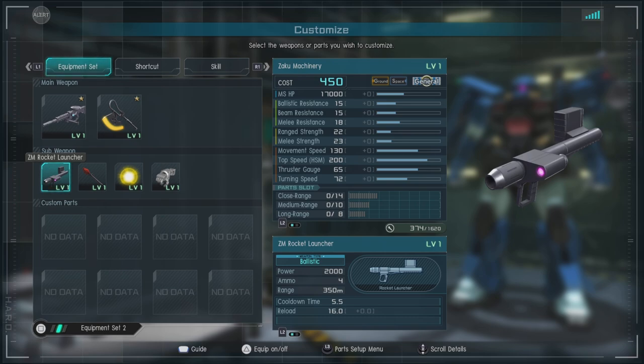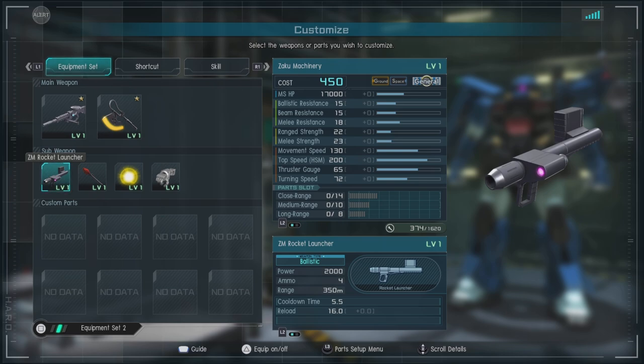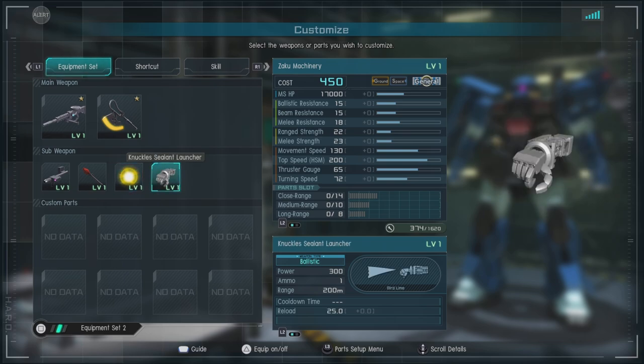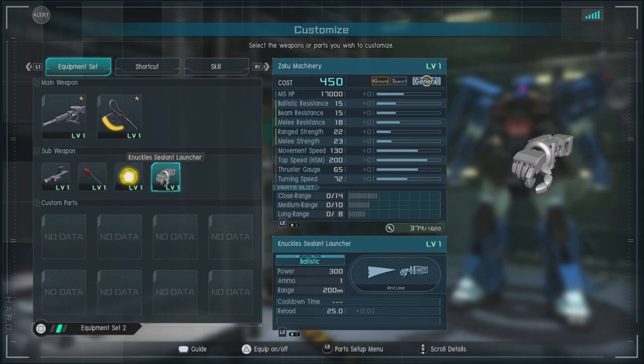That stagger teams up very nicely with the ZM Strom Faust, which is pretty nice to have — it readies up reasonably well, has a decent enough reload time, and does some pretty good damage. Combined with the rocket launcher it can help you be quite annoying with the stuns. Then we have the flash grenade — it's a flash grenade, good luck with that. And then we have the knuckle sealant launcher, which is not bad and can help a little bit with the pestering game.